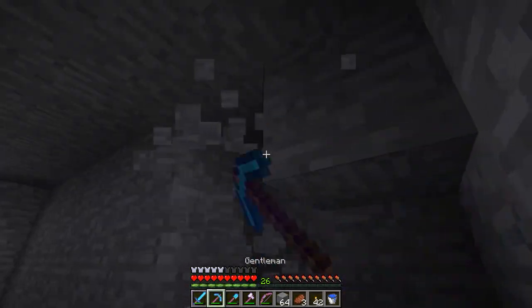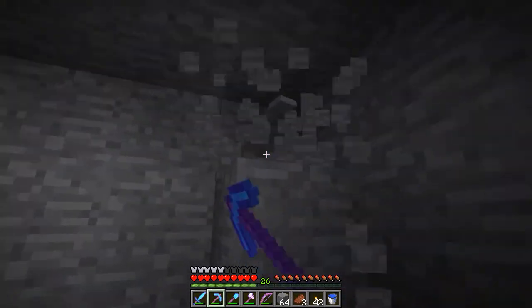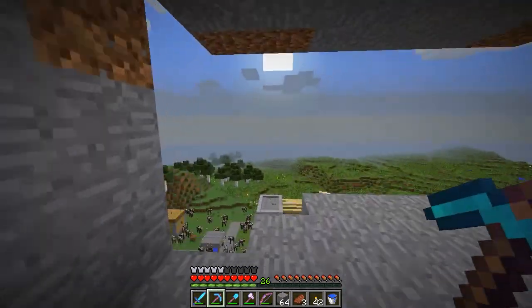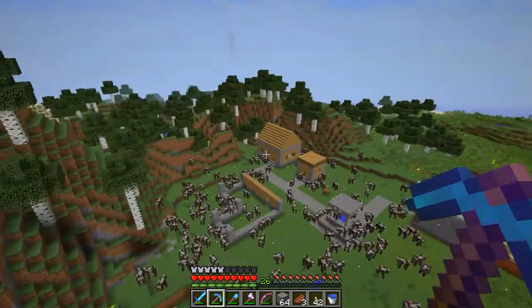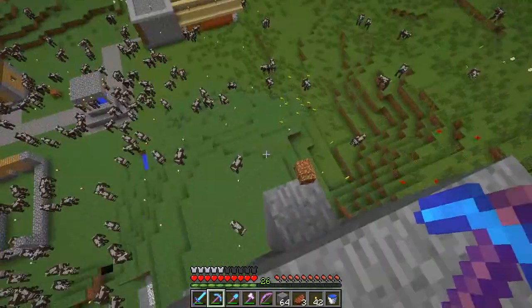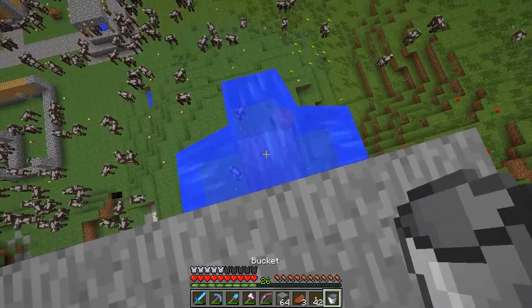I'm gonna get rid of this — it's kind of useless. Here we go, building ourselves a lovely little hut in here. In my opinion this is looking really good. I like this place — it's great and we have a nice overview. These cows we're gonna have to get rid of somehow. We'll probably have one day where we just kill all the cows.